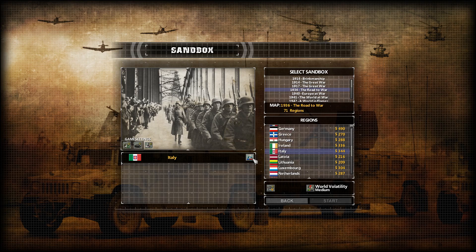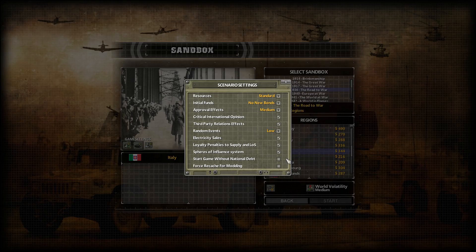You can see the flag and the name of the region. You can select yourself as contemporary, moderate, or liberal — that's mostly for multiplayer and doesn't matter much otherwise; it's mostly just role-playing. For scenario settings, there are resources with four options — we'll go with standard. For initial funds, there's high, default, low, or no new bonds — we'll go with no new bonds. Approval effects we'll keep at medium.